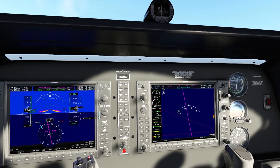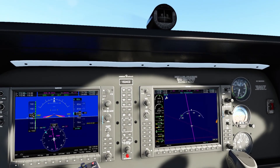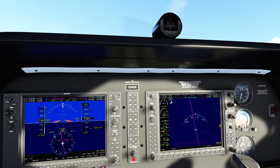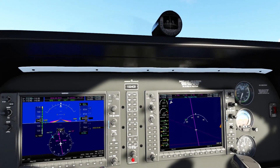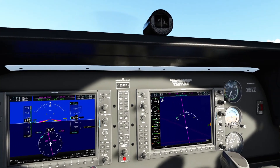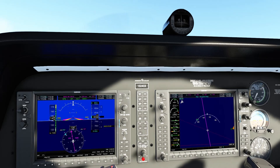Lean. What are your throttle settings? Full throttle, 22.1. I'm exactly 2,500 RPM. I'm 22. CHT readings: 1,070, 1,030, 1,025. I'm going to set my leaning now — 1,015. That's the one I'm going to work with.